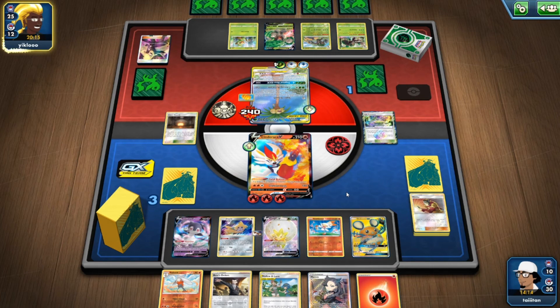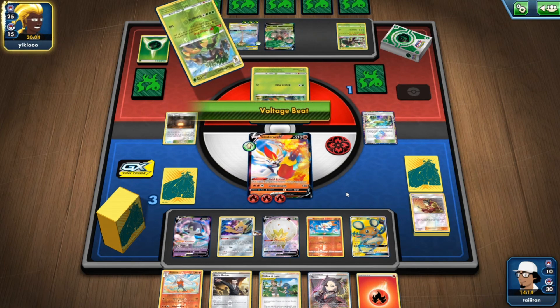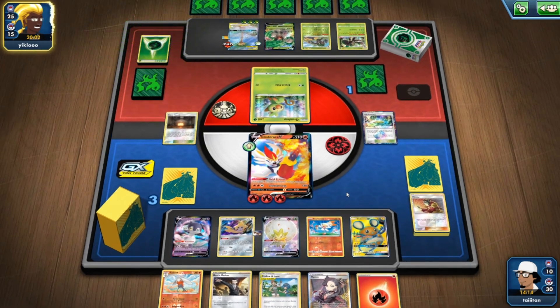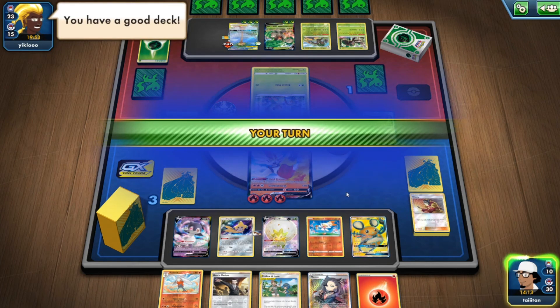I'm happy he used his GX attack already because that puts a whole lot of stress off me. But I can't get him — wait, did he try and retreat? Oh my god, then that's it! All I have to do is Boss's Orders and snuff out Rillaboom, take them all. GG!